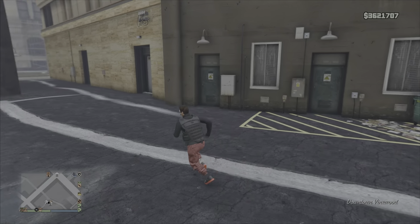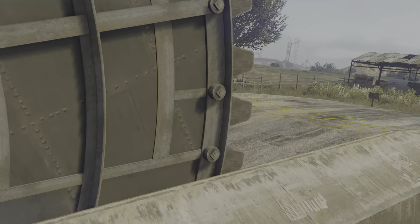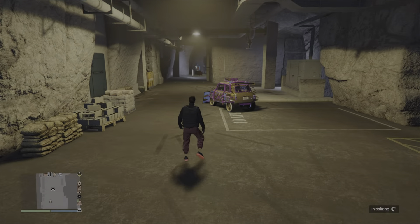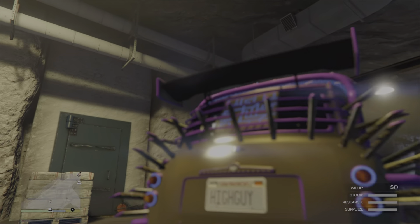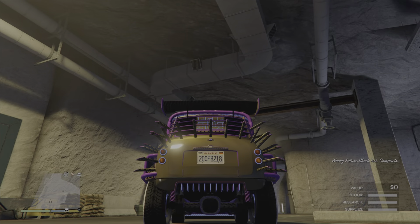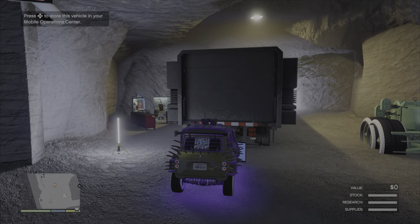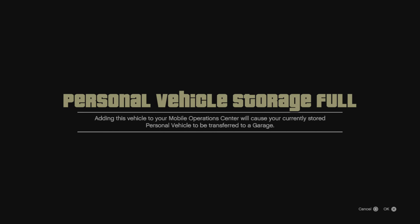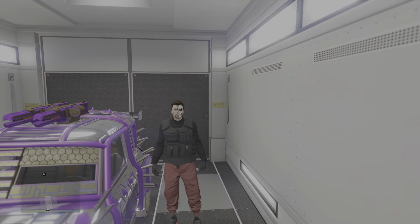Back out of the mod shop and exit the MC clubhouse, then make your way back to the bunker. Once you walk into the bunker, you'll notice your vehicle is exactly where you left it. Once you jump in, the license plate does indeed change — making it a clean duplication. Now we need to save it, so pull it into the back of the MOC, accept the full alert, and once you're inside it is one successful duplicate, now saved.